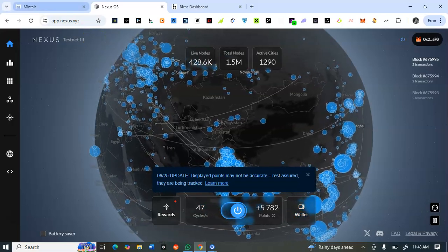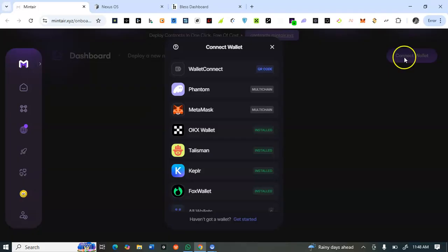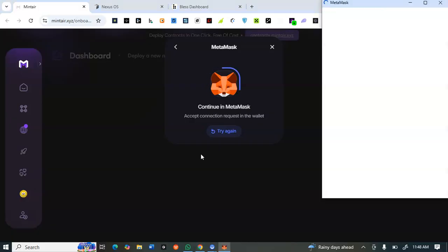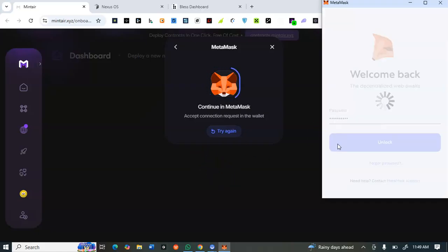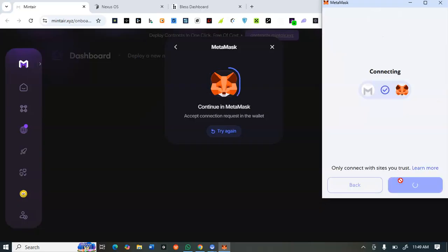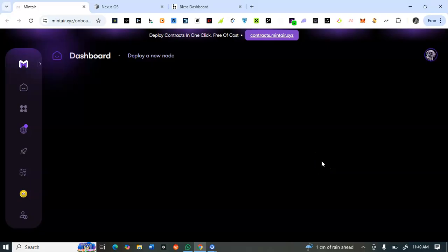To purchase the CLI nodes, I'll drop the link in the description box. Come to this marketplace page and connect your wallet first. The same wallet you connected on your Nessos mining page is what you should connect here, so that you don't have issues with verification. I'll proceed to connect my MetaMask wallet and show you how to get it done.